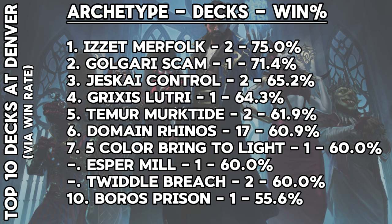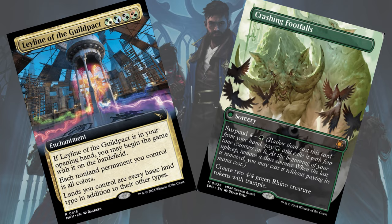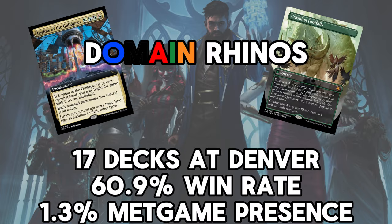but it also had a couple of copies of Endurance to play in green instead of red. There's a lot of fun stuff on the spice list, including a Grixis Lutri deck, but I do want to mention what I feel like was the standout or breakout deck of the tournament: Domain Rhinos. This deck had 17 decks in the room with a 1.3% metagame share, and it put up a win rate of 60.9% across all the pilots in the room, breaking the 100-win mark. It had a 106-67-1 record in matches.